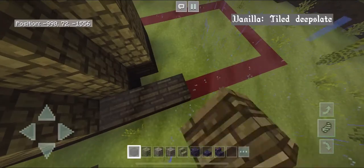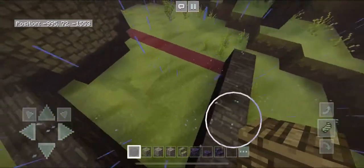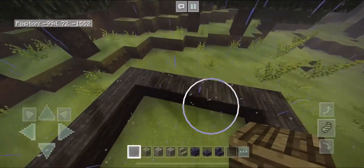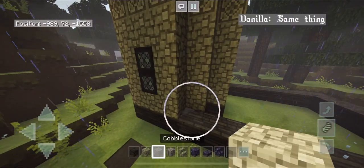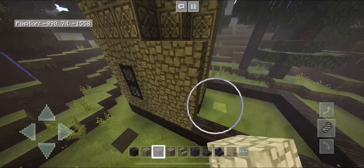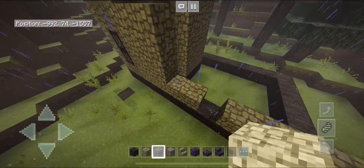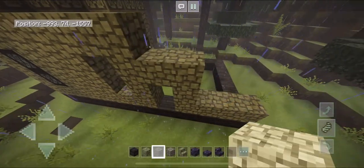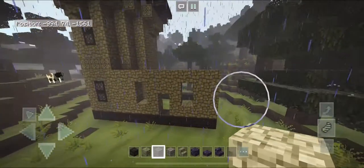Grab your andesite and place it along the red line here, making it only one block tall. Grab your cobblestone and bring up these walls by four blocks, leaving out the sections for doors and windows. For your door it's four blocks on each side with the door in the middle, and for the windows make them two blocks tall with a space between the door and window. It should look like this.